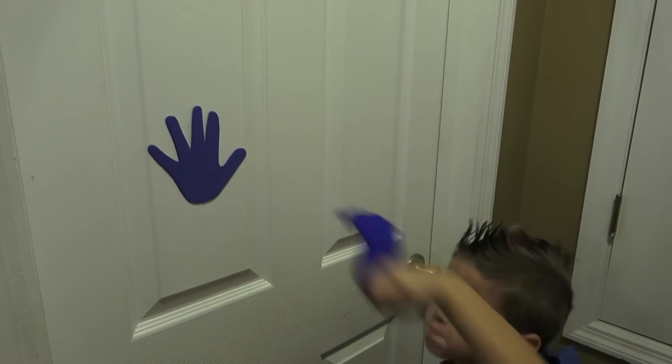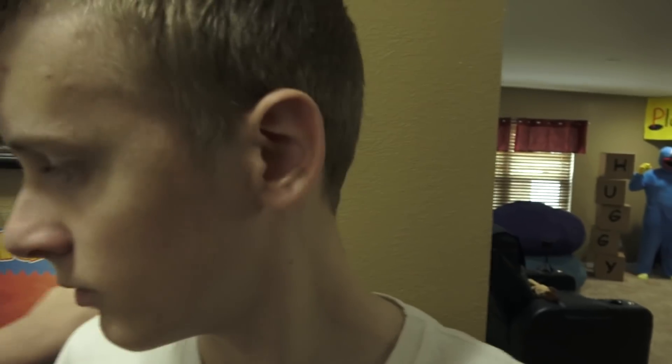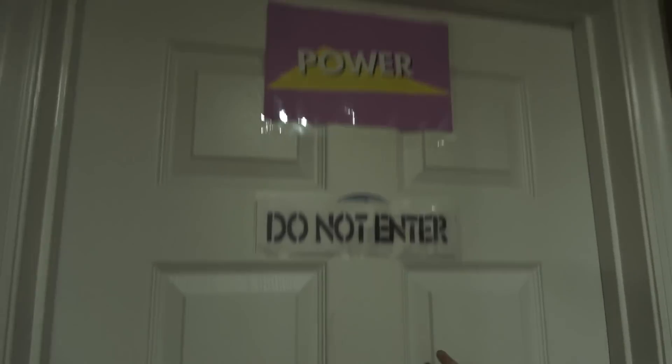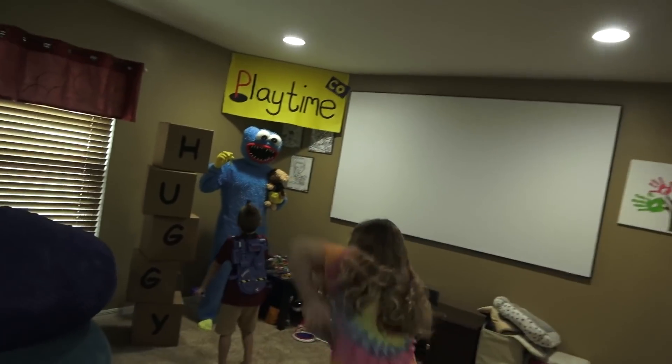Oh no. What happened, Sebastian? I turned the lights off. You turned the lights off! So if we turn the lights off, what is the next thing we have to do? Huggy says remember to take breaks. We need to take a break? The power just went off. Where do we need to go, tough crew? Power room. You're right, Corinne — we need to get to the power room. Let's go find the power room. This is it — power room. But we need a key. We can't get in the power room without a key. Sebastian, where are we going to get the key? Huggy Wuggy's holding a key? He does hold the yellow key afterwards.